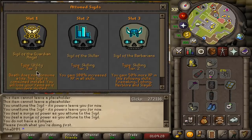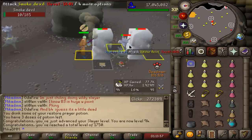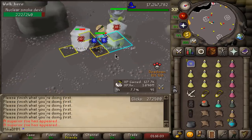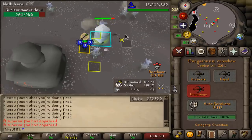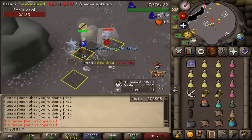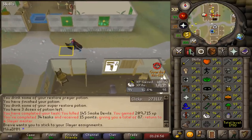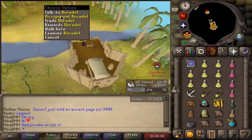Let's see how long we last this time. And there it is - 94 slayer, we're gonna just keep going obviously, let's try not to die. Sigil of the Feral Fighter - damn, that's unlucky. That's the first big one - nuclear smoke devil. I think I should tag more and then do it while I kill the small ones. First task of smoke devils completed, I still have 87 points so I can keep taking another one. And we got almost to 95 slayer - unfortunately no occults yet.